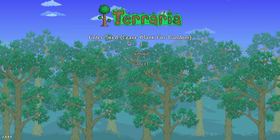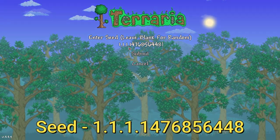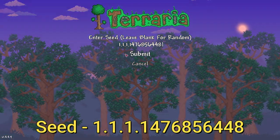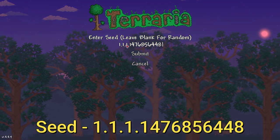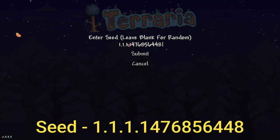Now we're going to click here and Control+V. There you go. The 1.1.1 is the size of the world, difficulty of the world, evil of the world — that gives you all the info you need, don't worry, don't panic. And that number right there — 1, 4, 7, 6, 8, 5, 6, 4, 4, 8 — that is your seed number.